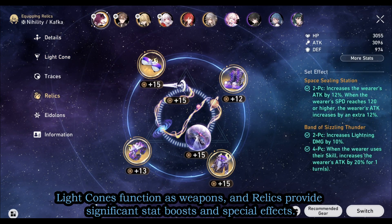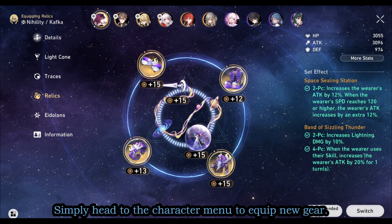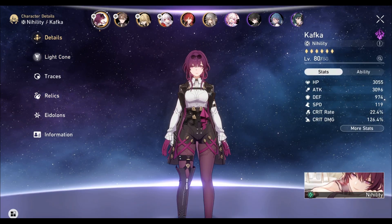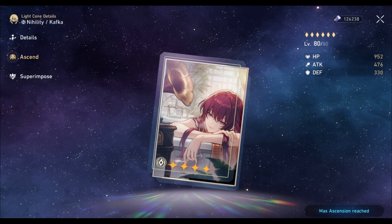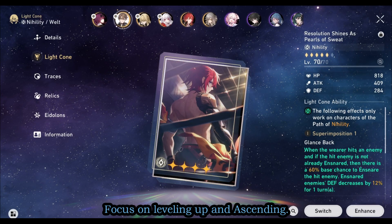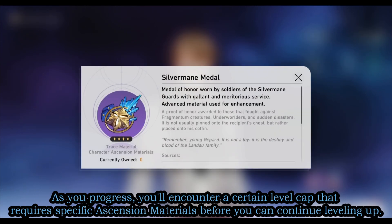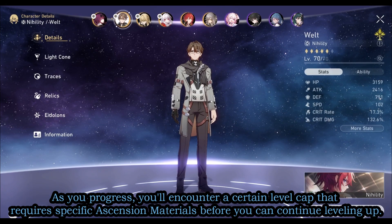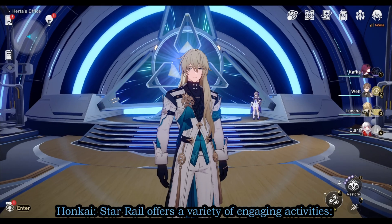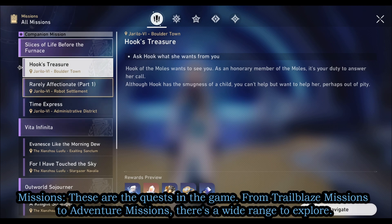Equipping your characters with light cones and relics is crucial. Light cones function as weapons, and relics provide significant stat boosts and special effects. Simply head to the character menu to equip new gear. Once equipped and ready, your next goal is to enhance your equipment — focus on leveling up and ascending. As you progress, you'll encounter level caps that require specific ascension materials before you can continue leveling up.